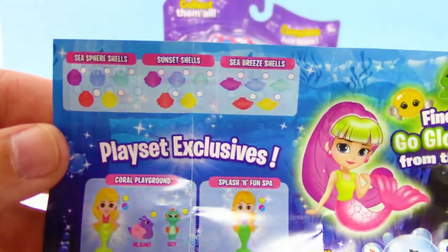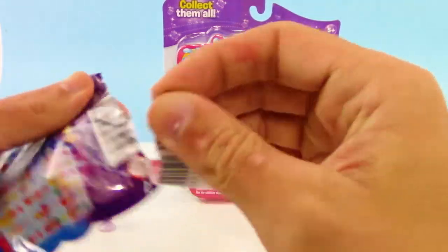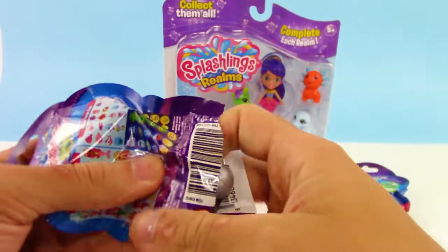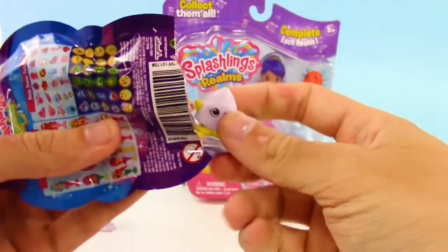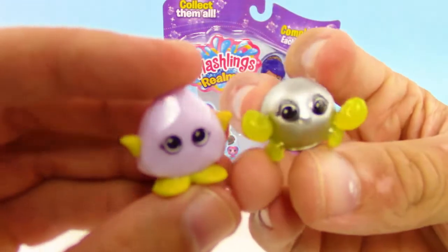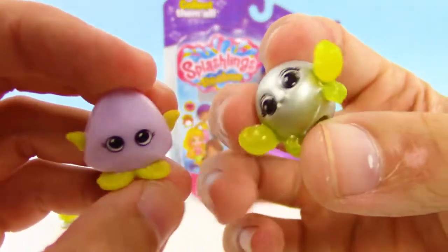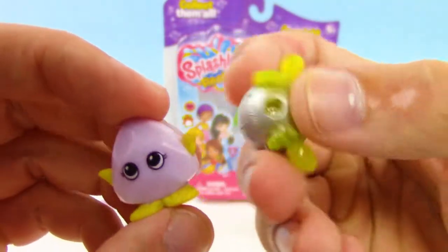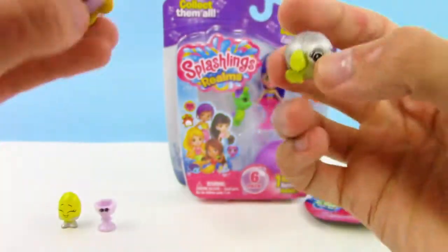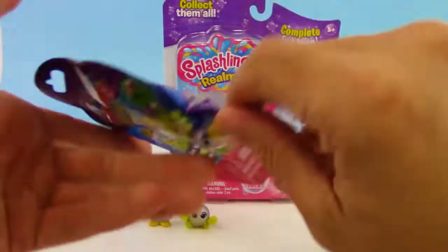We got exclusives only available in play sets. In the first blind bag we actually had a rare and a common — the little M&M dude was a rare, so that's awesome. Now for the second blind bag, I'm not sure what this is. The one on the right looks like a crab maybe, and I think it might be a rare because it's yellow. The one on the left might be a common because it's a purplish color.